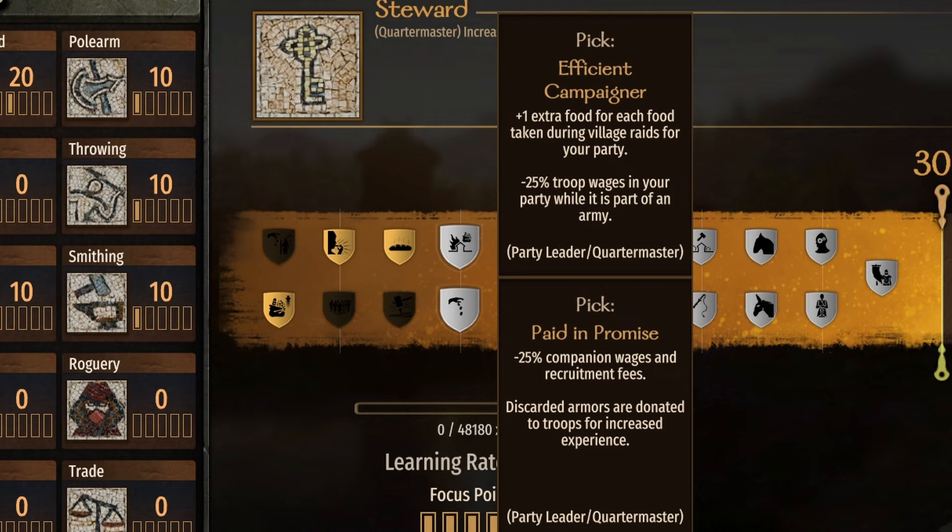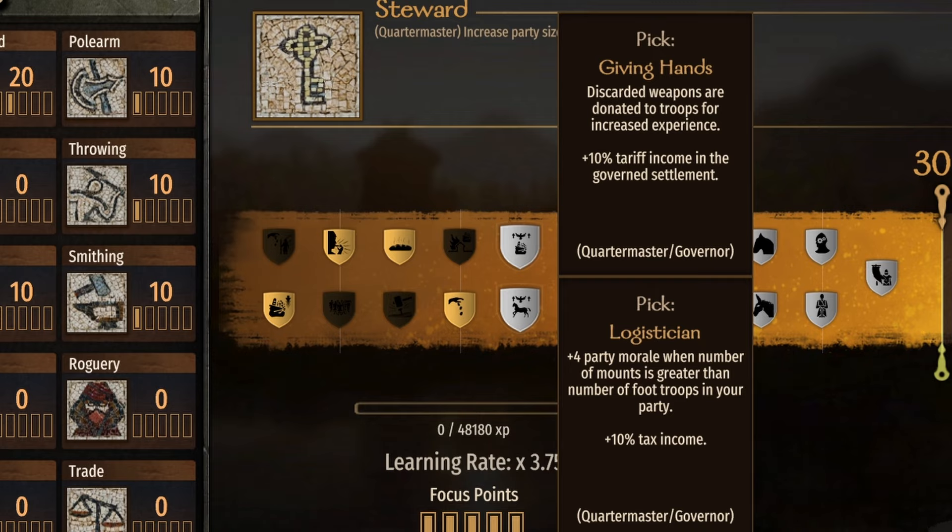At 100 we have Efficient Campaigner and Paid in Promise. Efficient Campaigner is one extra food for each food taken during village raids and minus 25% troop wages while the party is part of an army. Paid in Promise is minus 25% companion wage and recruitment fees, and discarded armors are donated to troops for increased experience. For myself I always take Paid in Promise — I want to donate or discard armor to increase troops, not just for myself but pulling from clan parties into mine, upgrading them, and sending them back. For anybody else I take Efficient Campaigner, since minus 25% troop wages is massive.